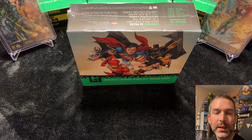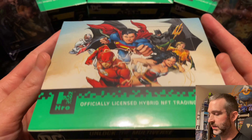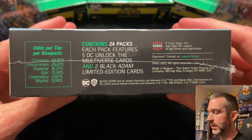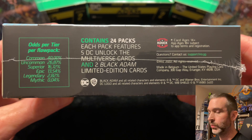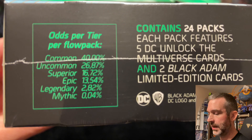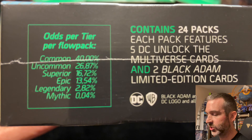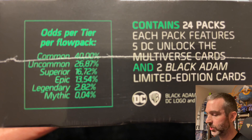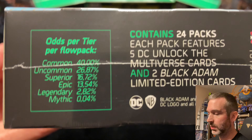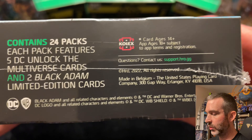Today we're going to be opening a Hero DC Unlock the Multiverse Chapter 2 Mega Box. This box contains 24 packs. Each pack should have five of the main Unlock the Multiverse cards and then two of the Black Adam movie tie-in cards. Here are the pack odds. This adds up to 100%. To get the actual per pack pull rate, I think we need to multiply by seven, which is how many cards are in the pack, but I still need to do the math and make a video about that.